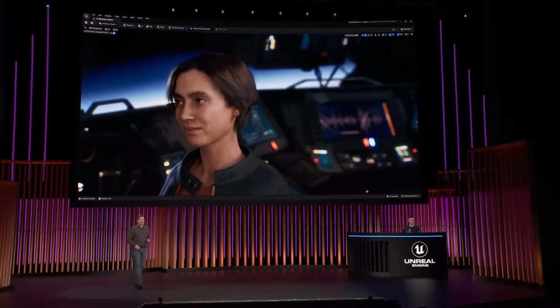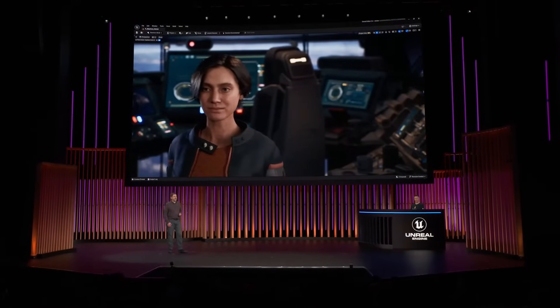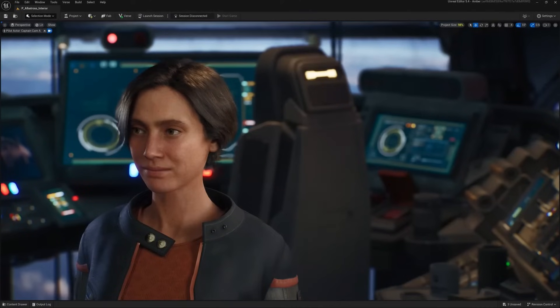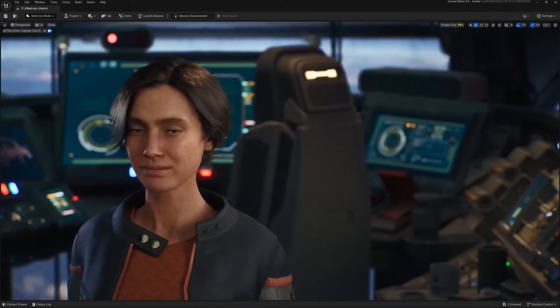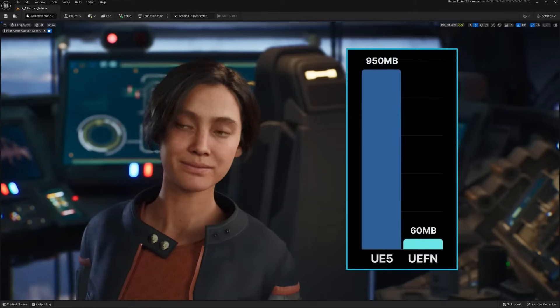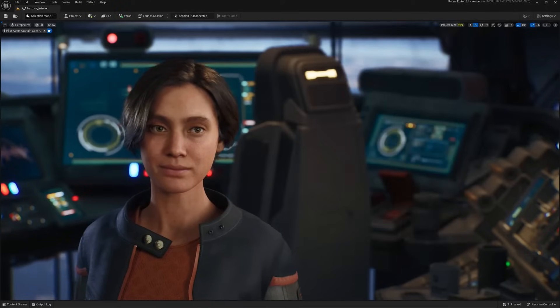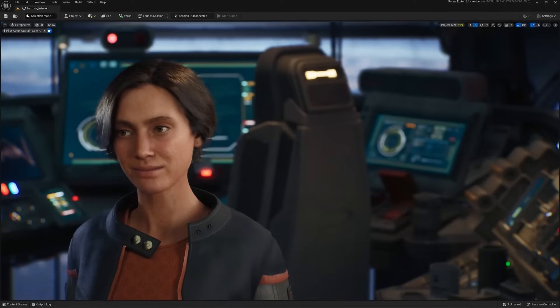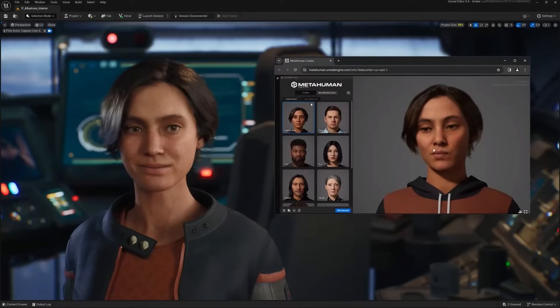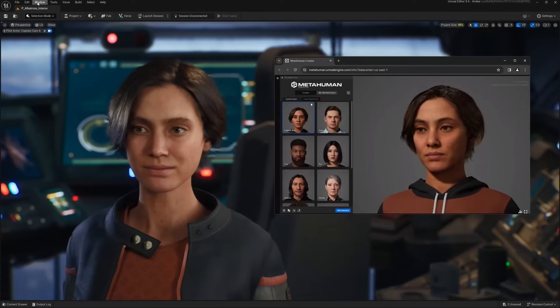MetaHumans are now available for import into UEFN as non-player characters. Let's jump back into the editor so we can get a look at our captain behind the scenes. We carefully optimized for both quality and efficiency — going from almost one gig for a hero MetaHuman down to approximately 60 megs in UEFN with an average complexity hairstyle. You just save your custom MetaHumans in the MetaHuman Creator, and once saved in My MetaHumans, they'll be available in our new MetaHuman importer in UEFN.